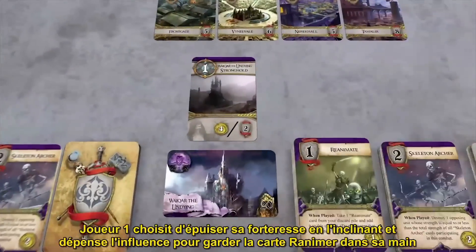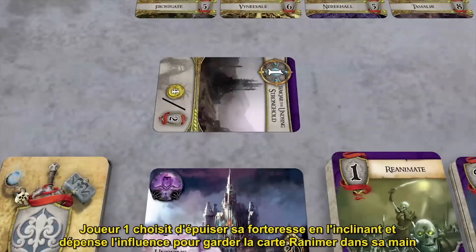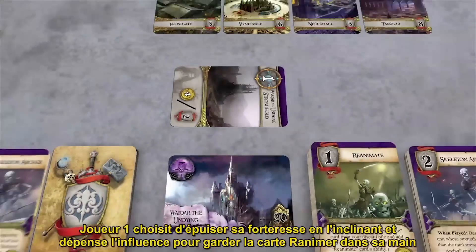Player 1 chooses to exhaust his stronghold card by rotating it sideways, and spend the influence to keep the reanimate card in his hand.